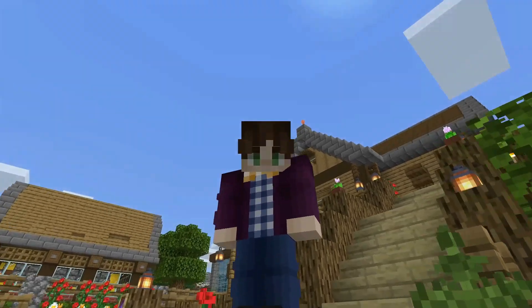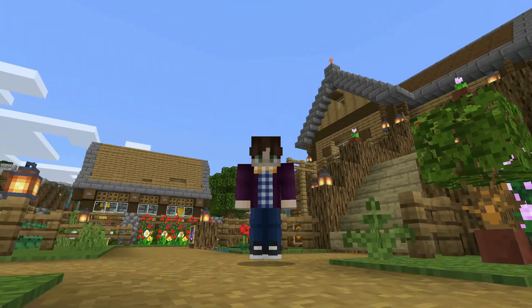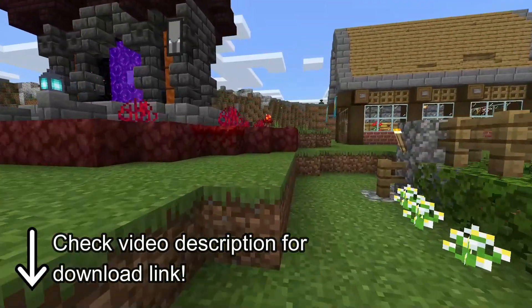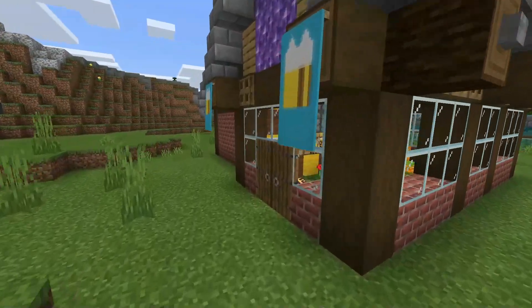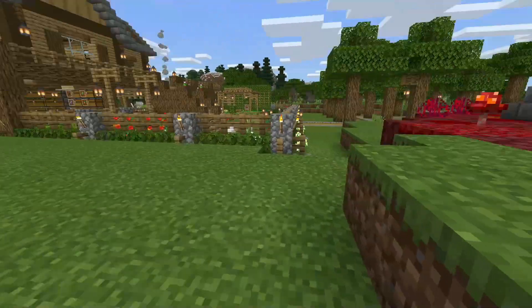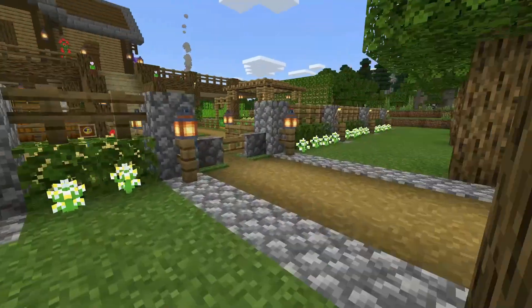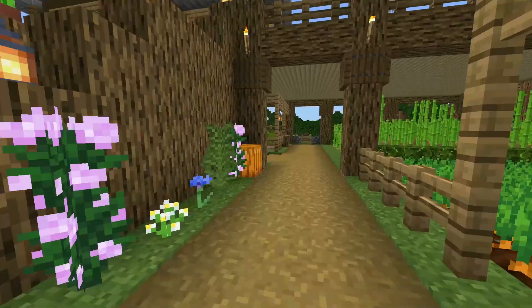Now I gotta say, I am very disappointed in every single one of you — especially those of you who download my game files every week and play on the same world as me. A couple of weeks ago I built this honey farm, and I mentioned at the time that I wish I had some moss carpet to cover the hoppers with. And because I didn't, I just used some green carpet instead. I said I'd keep my eye out for a wandering trader who was selling moss blocks so I could bone meal it and get some moss carpet.